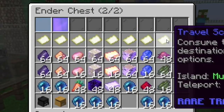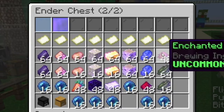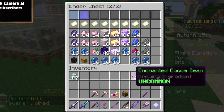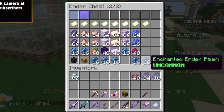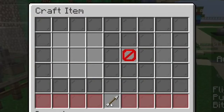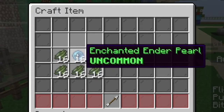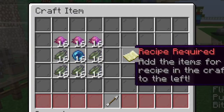Last but not least, the travel scroll to Mushroom Island. I also personally don't have the recipe for this one, so I provided materials for a friend to craft it. It requires 48 enchanted cocoa beans, a stack and 16 enchanted cactus green, and ender pearls. Make the upside-down helmet with the enchanted cactus green, put enchanted ender pearls in the middle, and the top three slots get 16 enchanted cocoa beans each.